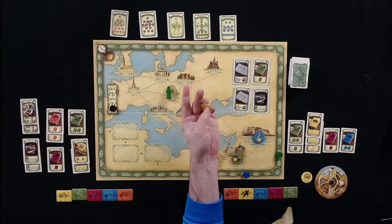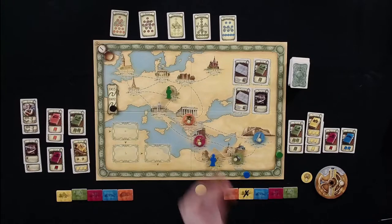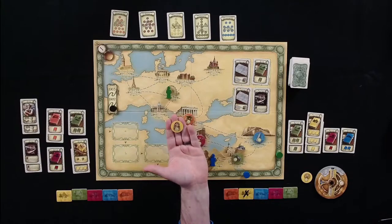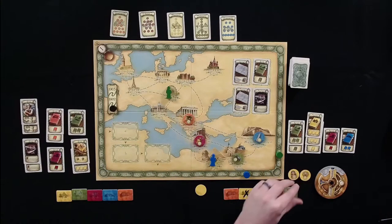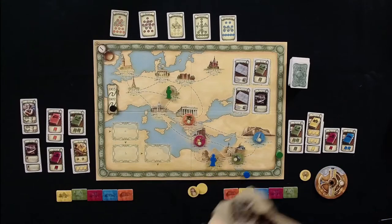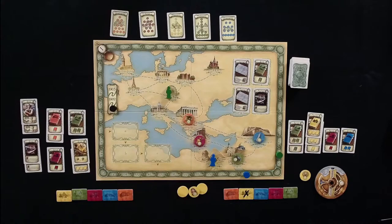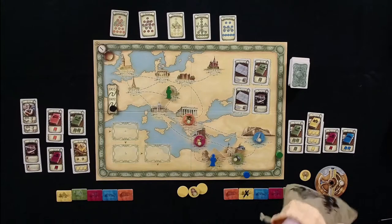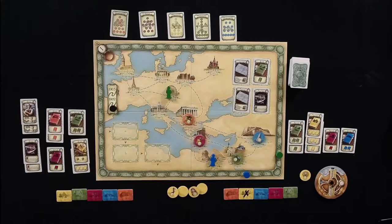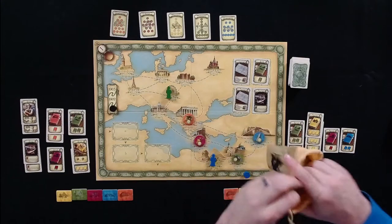Tom draws his four tokens from Egypt: the first is rubble, the second is a six — the best token in Egypt — the third is rubble, and the fourth is a three. Nine points total from the excavation, plus ten with the token he got for arriving first. Rubble goes back in the bag.